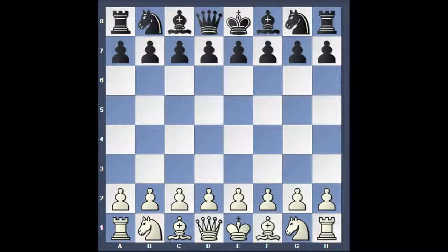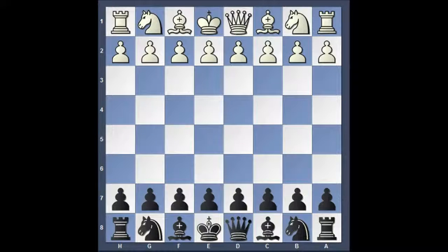Here's another chess game that was played at a team tournament. The good guys, that's us, were black, and the bad guys, that's them, were white. Because of that, we're going to flip the board around and put black on the bottom.